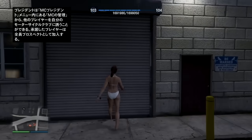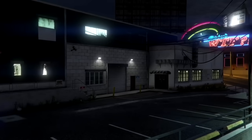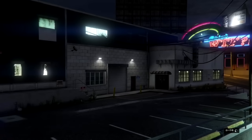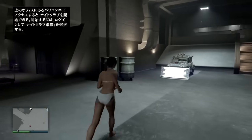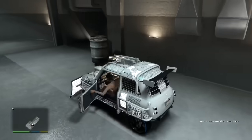次にMCプレジデントで最初のガレージにあるファギオを要請します。確実に要請してください。要請して1〜2秒経ったら、この複製したいナイトクラブのガレージの中や搬入口に入ります。この時必ず、最初の準備にもありましたが、ファギオは必ず最初のガレージだけにある状態にしてください。